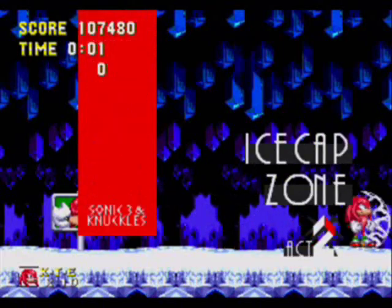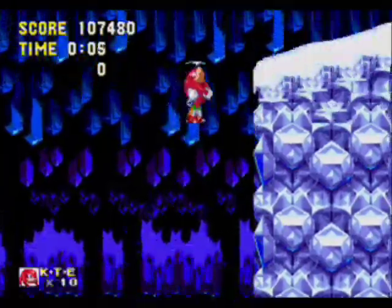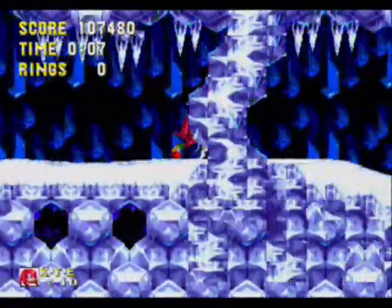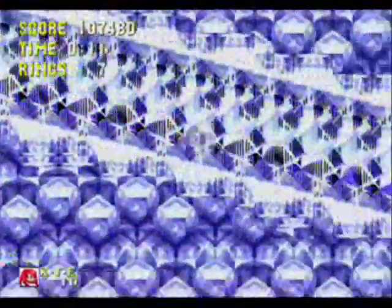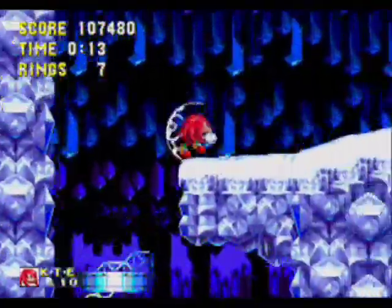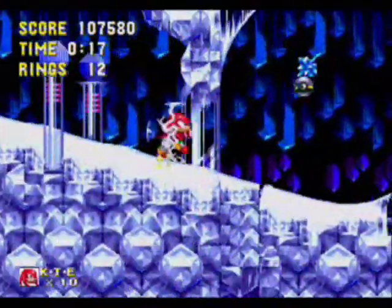Welcome to part 4 of the Knuckles playthrough in Sonic 3 & Knuckles. We are in Ice Cap Zone, and this time we're underground because we took an alternate pathway that Sonic and Tails did not take. Though in reality, you could have seen more of the underground had I played the level differently as Sonic and Tails.